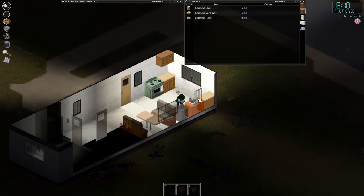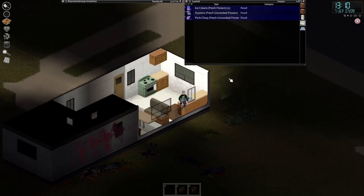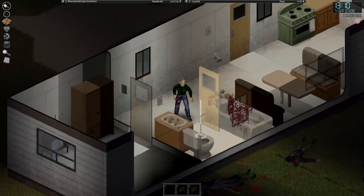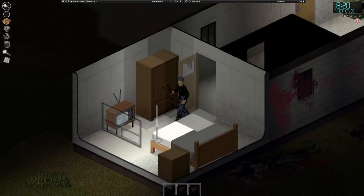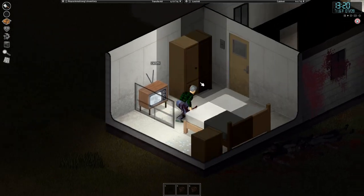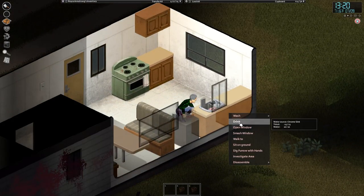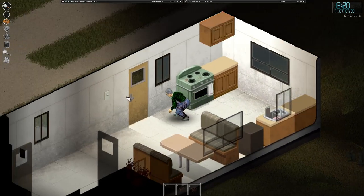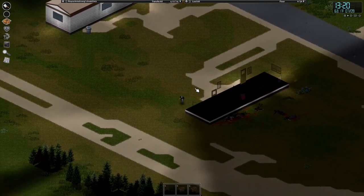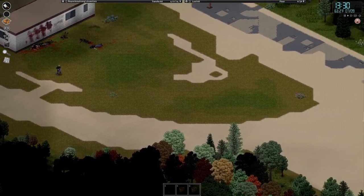I heard a zombie banging on a window — always make sure you close your windows. That leads me to believe there's a zombie in one of these rooms. If you hold right-click and press E you can open a door. If you always want a free drink, you can go up to the sink and click drink — but sinks have a set amount of water, and especially when the water goes out they will not regenerate.